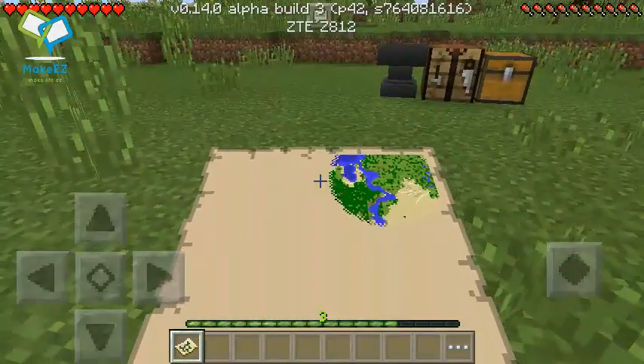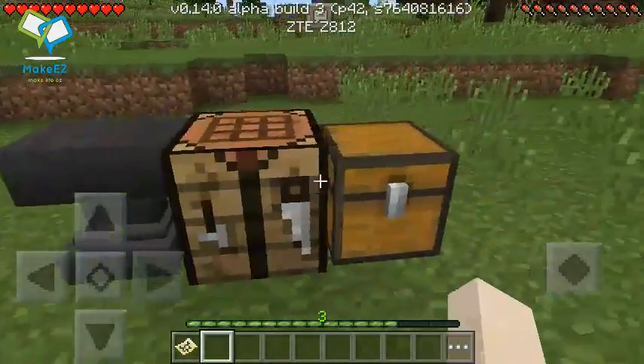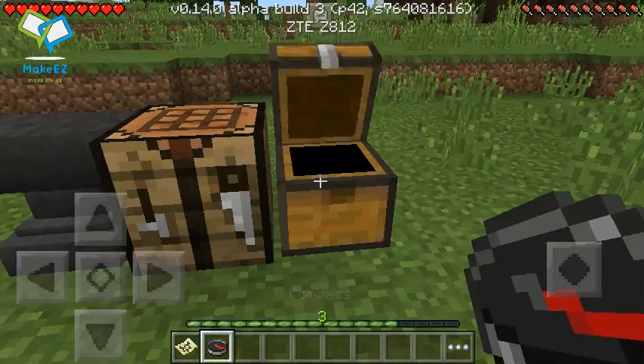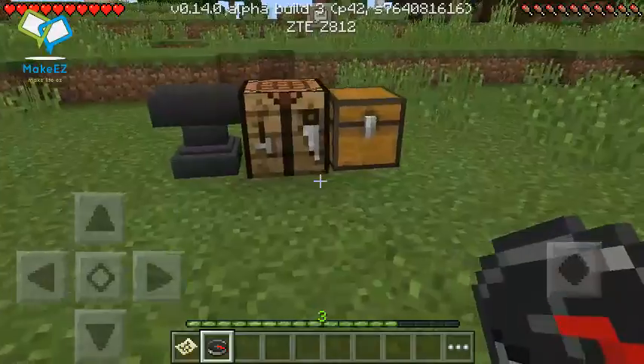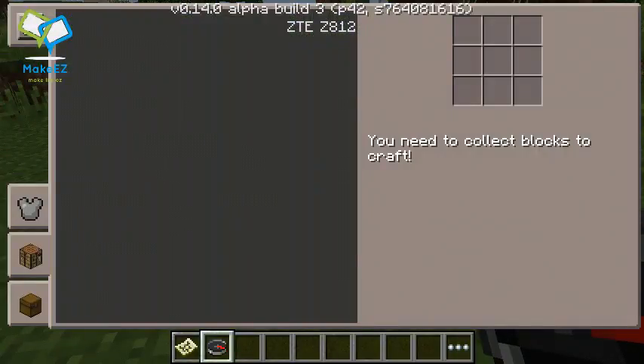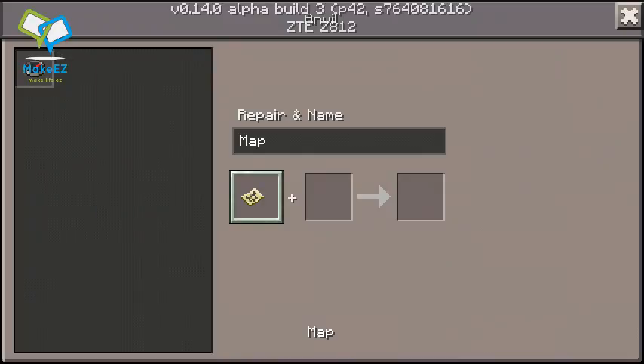Now you're probably wondering where the heck you are on the map. What you want to do is have an anvil and also have yourself a compass. A compass is just four iron and a redstone. What we're going to do is go to the anvil, put the map in one slot and the compass in the other.